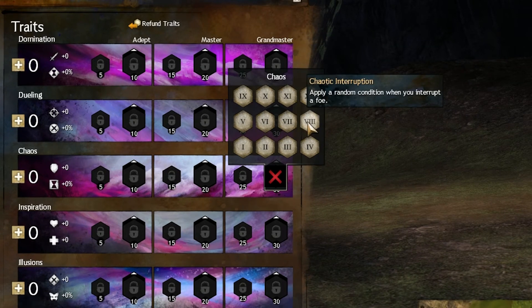Chaotic Interruption — I don't like this trait because you don't have that many interrupts to begin with, and you don't know what conditions you're going to get out of it. There are just better traits in the tree to pick up over this.